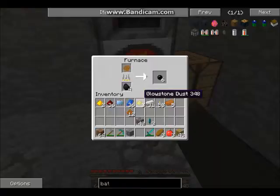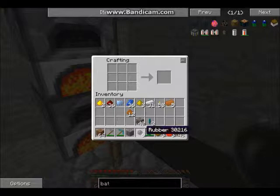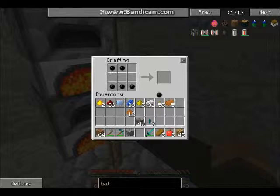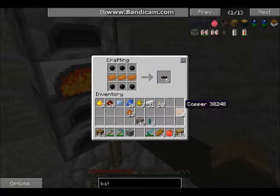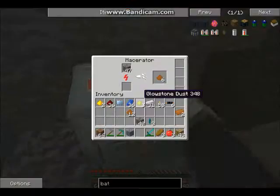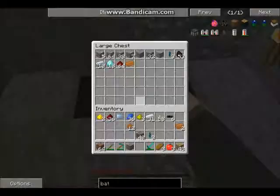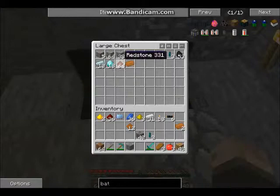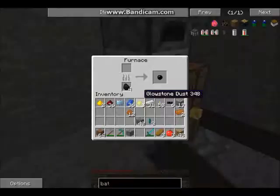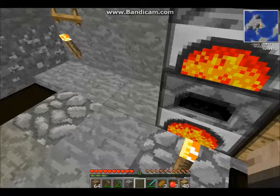So the next thing I'm gonna smelt is the tin, so I can get the wrench. Let's make ourselves some copper cabling. What do we need for an RE battery? We need the tin, which is why I'm gonna go macerate that. I'm just gonna go smelt some, I guess — just take all this and smelt it. We still gotta be really careful with our iron because we're running low.